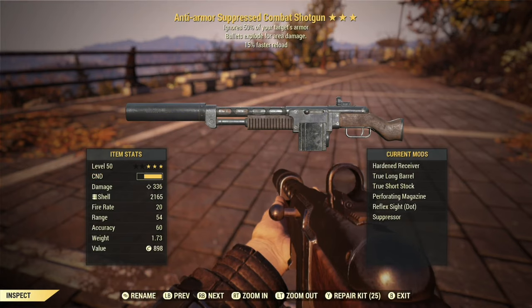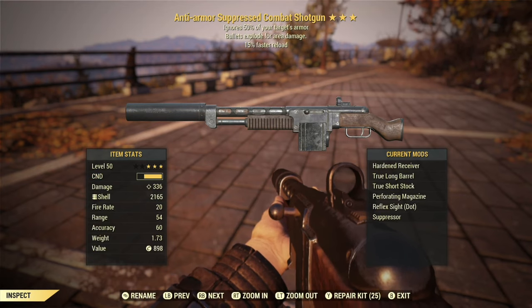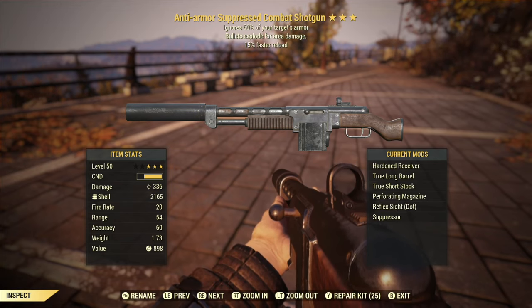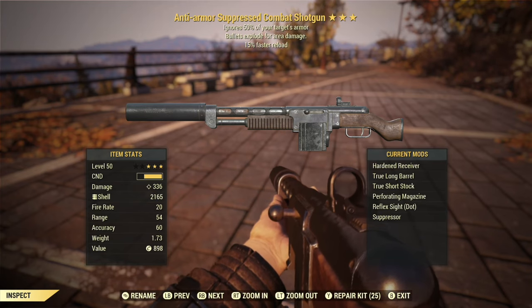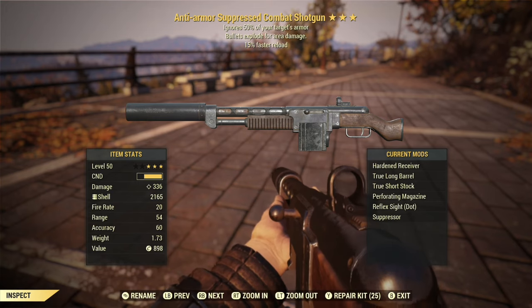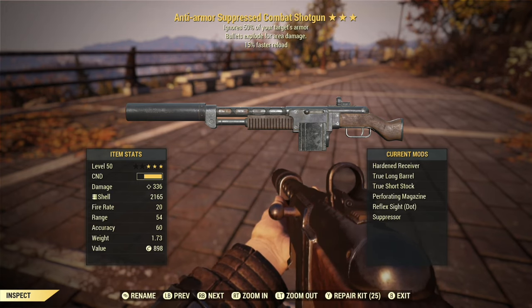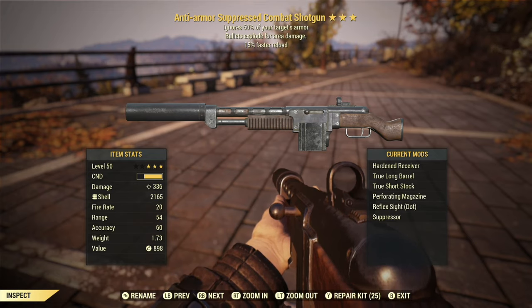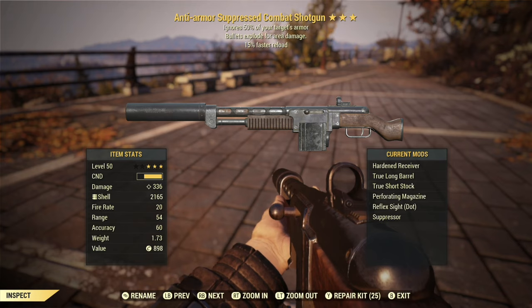And here it is, an anti-armor suppressed combat shotgun. Our first effect: we ignore half of our target's armor. That is very useful because there is no armor penetration perk for shotguns. We also have a perforating magazine to give us additional armor penetration. The big thing with shotguns is you get a lot of damage in one shot, but it all gets spread out among a bunch of projectiles that do smaller damage. And the way armor penetration works in Fallout 76, the lower your damage on a projectile, the harder it is for it to penetrate armor. So these effects are particularly useful on a weapon like a shotgun.